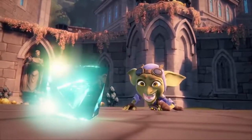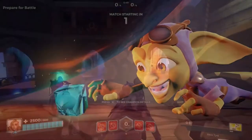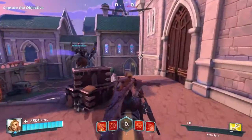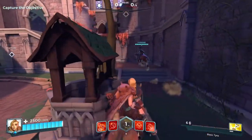The frontline champions serve as the anchor of the team, holding the frontline and protecting their allies. With high health pools and shielding capabilities, frontline champions excel at blocking enemy fire and disrupting enemy objectives.